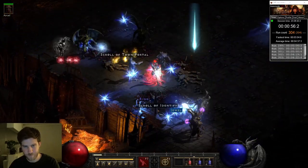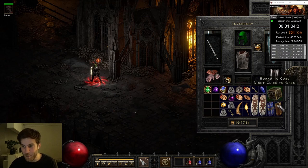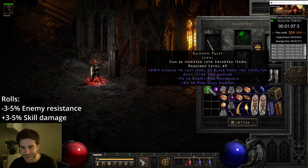Five runs later I find another Facet. All right, green, so we want poison. 3-4 fire — bugger.